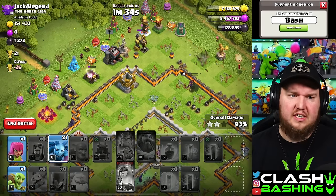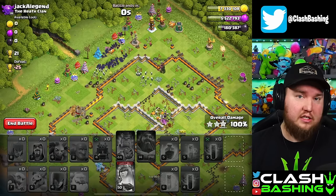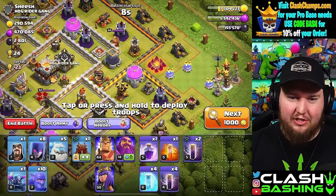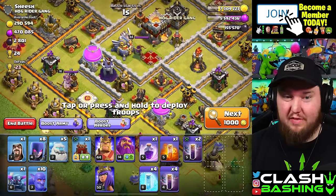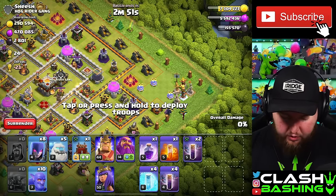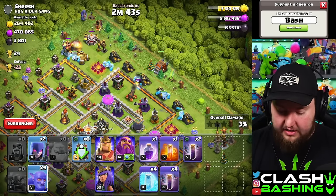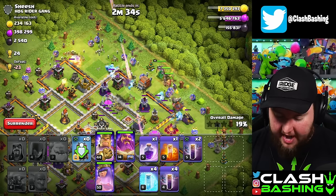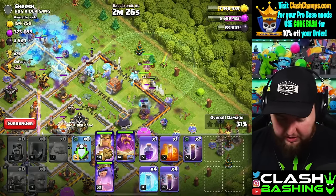This pretty much crushes all single-target Inferno bases. It's really just about getting as much of that splash down with that initial entry and then following up with the Bat Spells, supporting those heroes if possible. Now this next base has double Multis, but look how much splash is stacked on one side — four Wizard Towers. I also made a change to the army: I like to use a P.E.K.K.A. for the funnel with a Wizard. It leaves you with less cleanup, but it's a lot more solid on the funnel, and this is generally the version I use in War.